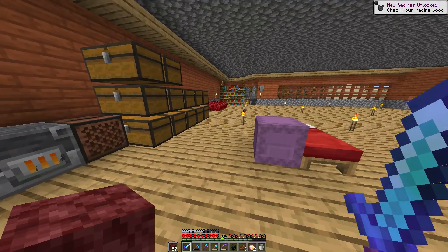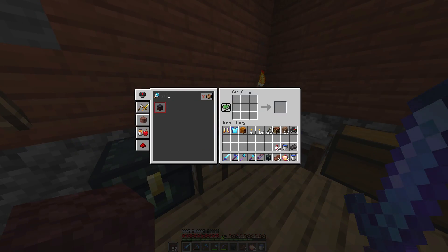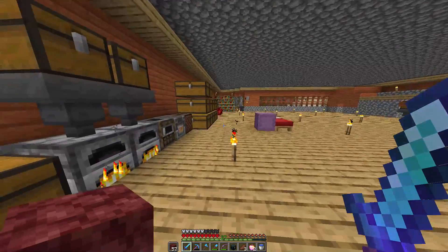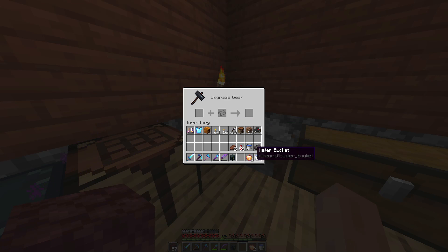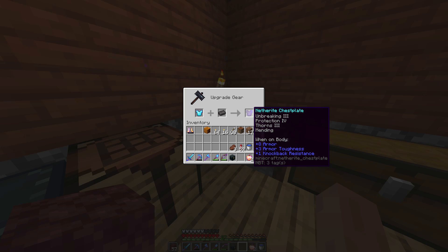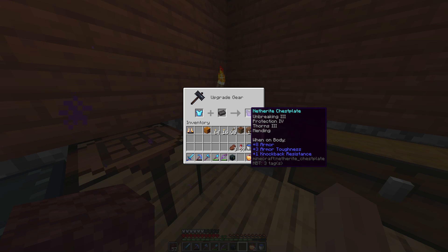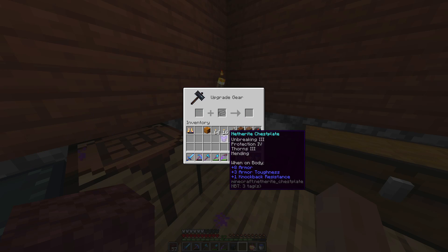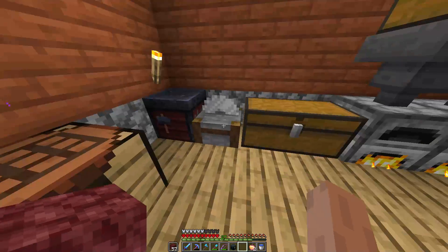But when you grab another valuable substance such as gold and slap them together on a crafting grid, you get a netherite ingot. Now to combine these you're going to need a smithing table — it's pretty easy to make, you need some iron and some wood. Here's our smithing table. Let's do our chest plate first. Here we have a netherite chest plate — eight plus armor, two plus armor toughness with diamond; eight plus armor, three plus armor toughness with netherite, and one plus knockback resistance. And it keeps all the enchantments. We've got our netherite chest plate — part of the netherite set of gear.